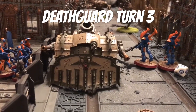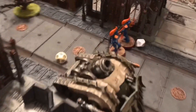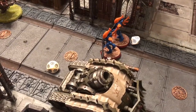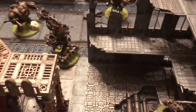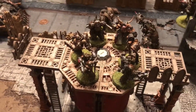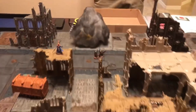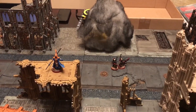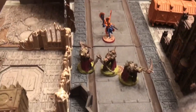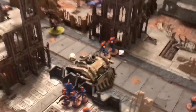End of Death Guard turn three. The Plague Burst Mortar moved up. We tickled the Wraith Guard and killed one — thanks to the Plague Spitters and Brutus. We were able to push the Warp Spiders back close to their home base. We've got a ring of Plague Marines protecting the objective — if Chris just gets there, he wins. We killed two Dark Reapers, and the building exploded from our three-point stratagem, but the Eldar were smart and got out before they died. Death Shroud moved up, killed the last Dark Reaper, and consolidated toward the Autark.